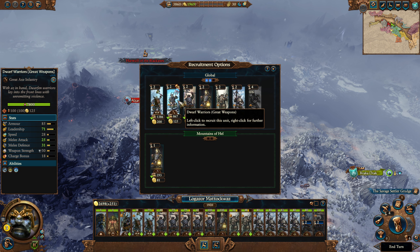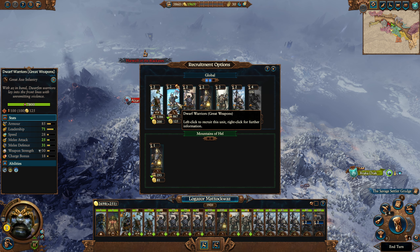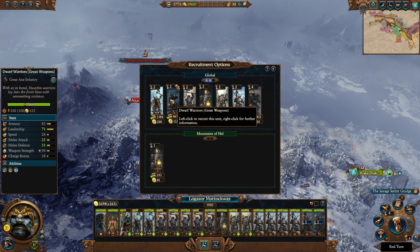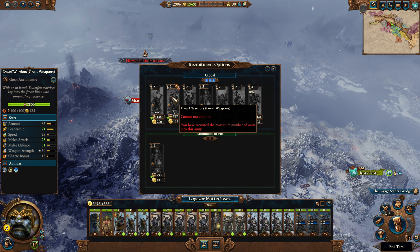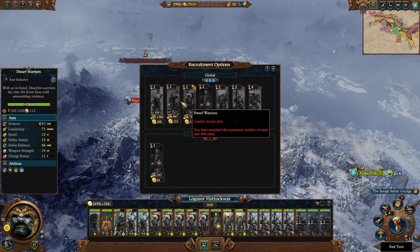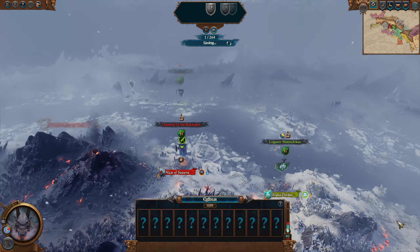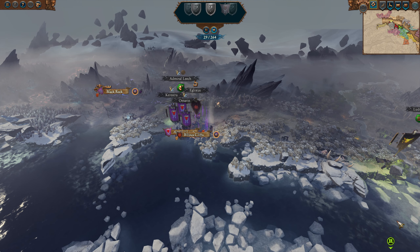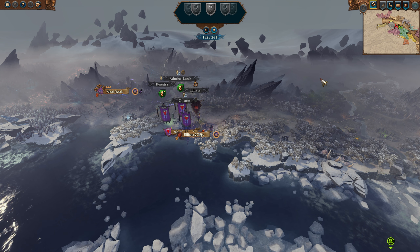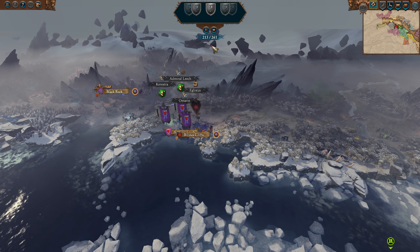I'm going to do a bit of merging. We're going to turtle for a little bit here. I'm getting a couple of units of great axes for the armor piercing. Not that I really need the armor piercing, but they are just slightly better at attacking with slightly more weapon strength — so as flankers, basically. We're not going against too much with heavy range, so that shouldn't be a problem. We're in a better position than we were.